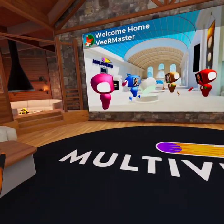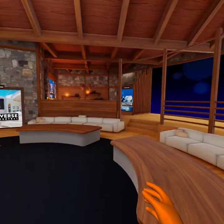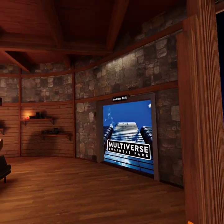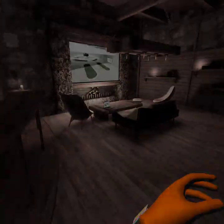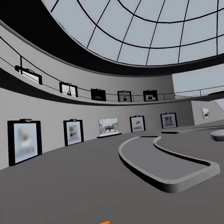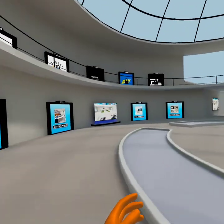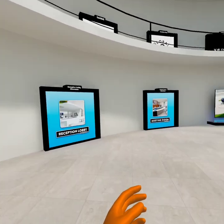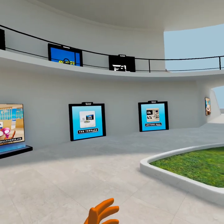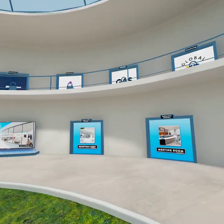This is where we spawn when you go into the Multiverse app. We want to go over here to the Multiverse Business Park. Let's go in there. And this brings you into where people can put their different Metaverses into the Multiverse app. You can see they're going to have a lecture hall where people can teach classes. They're going to have other games.